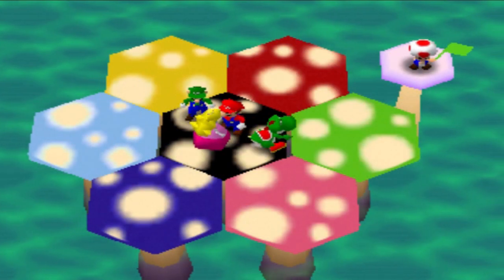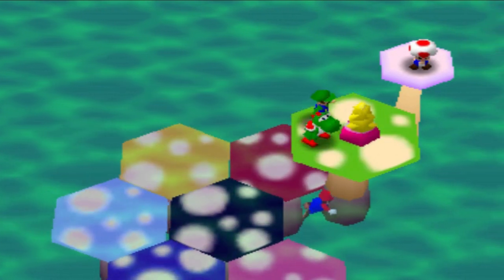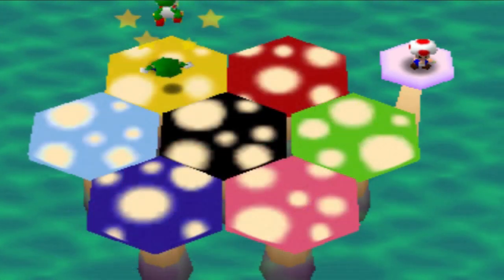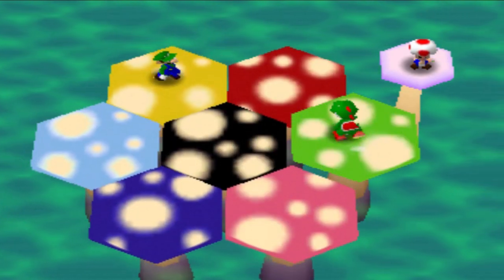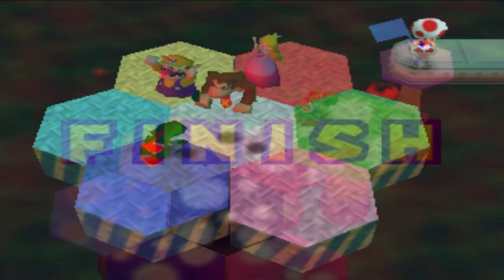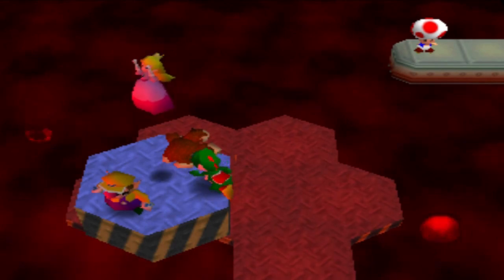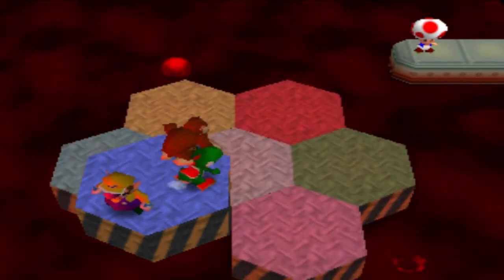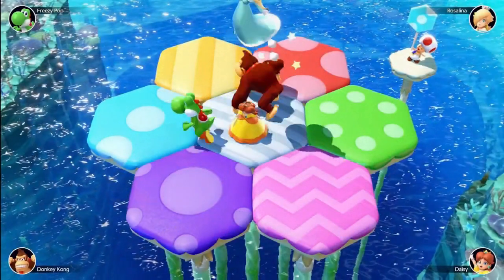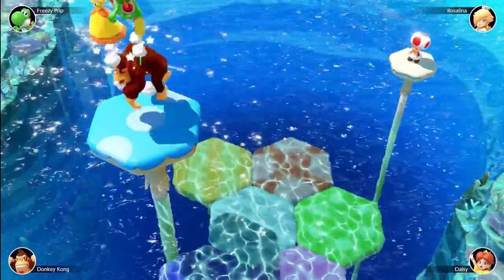Mushroom Mix-Up is a four-player minigame that has Toad hold up a color of the mushroom for the players to stand on while the other mushrooms sink. The mushrooms sink and rise faster and faster as the game goes on, and the last player standing wins. In Mario Party 2, there is a similar minigame called Hexagon Heat with the same game plan, but now in a lava-filled environment. In Mario Party Superstars, the mushrooms still have colors but now with unique patterns on them too.